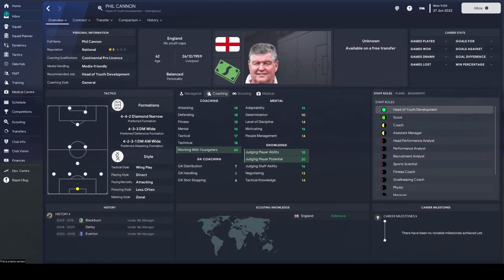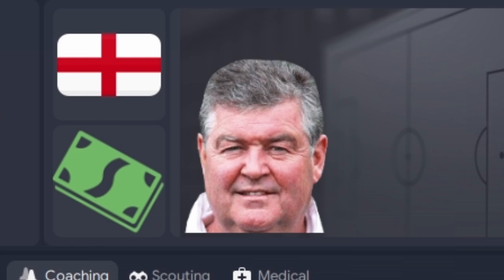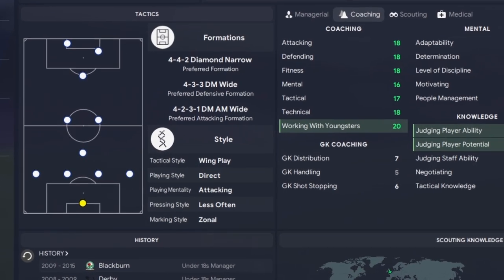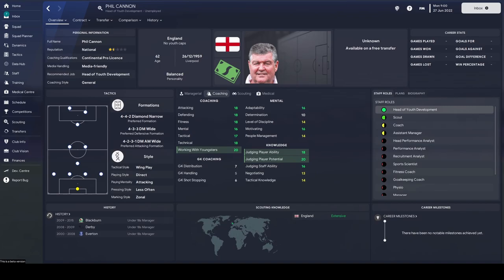Number 4 on the list is Phil Cannon. For any Football Manager veteran, you know this lad already — his rosy complexion and his beautifully manicured hair. You'd argue he's the perfect coach with all those stats above 16. For me, he is the perfect head of youth development. He's got the stats everywhere you want them. He's got a balanced personality, which isn't ideal, but he covers three very good formations: the narrow 4-4-2, 4-3-3 with a defensive midfielder, and covering the wide men in a 4-2-3-1. We're talking elite level here. Whatever level you're at, get him in — he's a star.